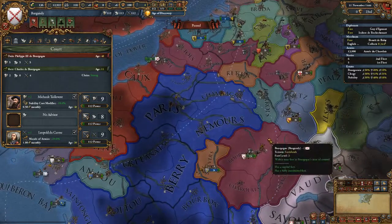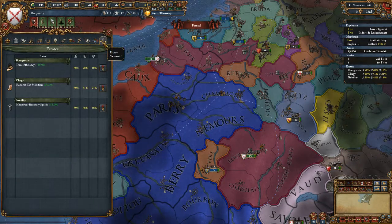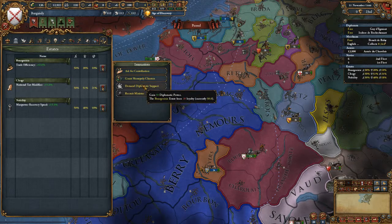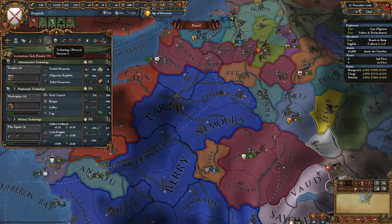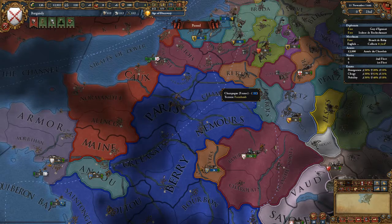So to summarize: we get monarch points from our ruler, from the base value every nation receives, from advisors, and from warring under certain circumstances. Most importantly, demanding support from estates — with the 20-year cooldown — can yield roughly 750 monarch points per century if estates are at high influence, which is substantial. In the next video we'll talk about spending our carefully squirreled-away monarch points, so I'll talk to you then.